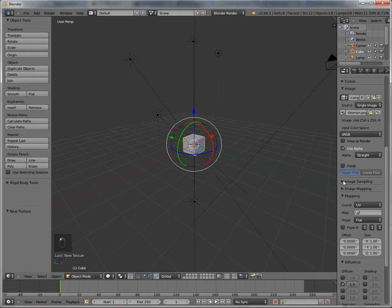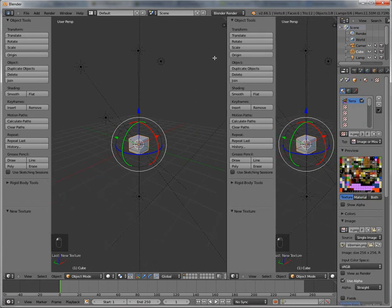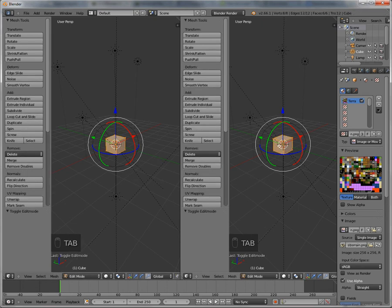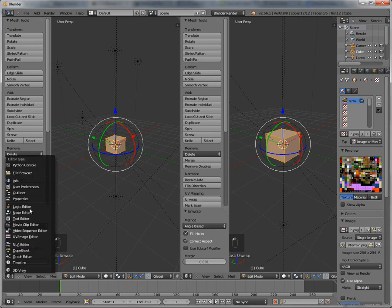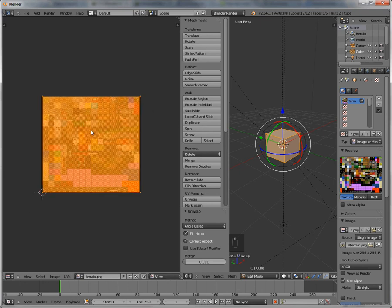Now let's click and drag this over so we have two windows. Then click tab to go into edit mode. Now that we have that selected, press U and unwrap. Go over here and switch the window to UV image editor. Then down here go to terrain.png.